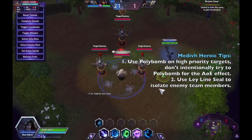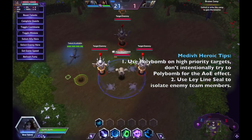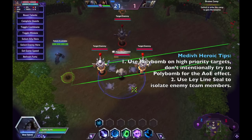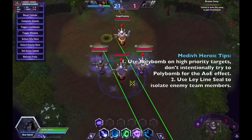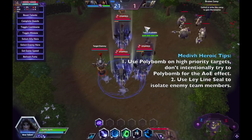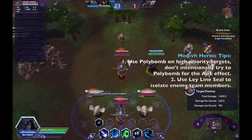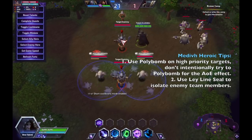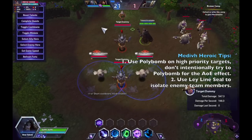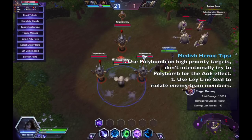For Ley Line Seal it is a little different. Ley Line Seal is best used to isolate certain members of the enemy team. Instead of trying to time-stop all five enemy heroes — only do that when you're trying to escape and buy time — the most optimal usage is to time-stop only a couple of heroes. For example, if there's a tank and you want to focus a backline hero, you simply cut off a couple of heroes and focus the isolated targets while ignoring the time-stopped ones. That is the primary purpose of Ley Line Seal.